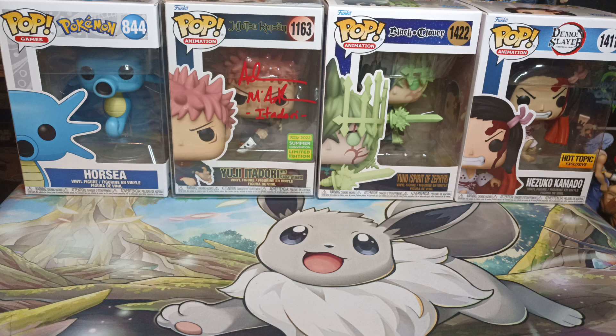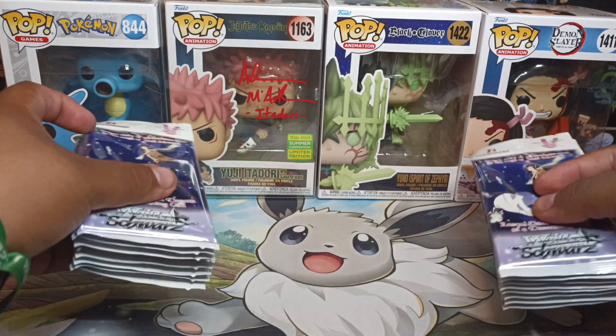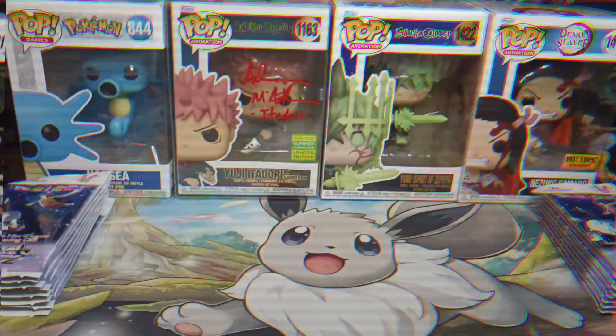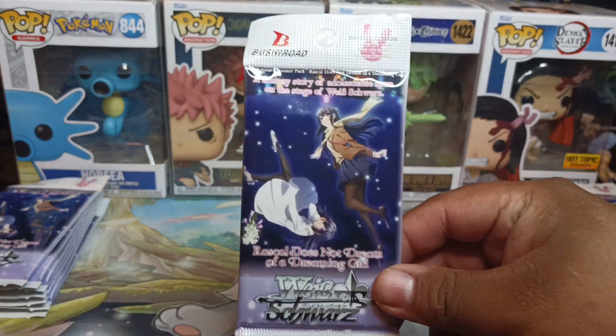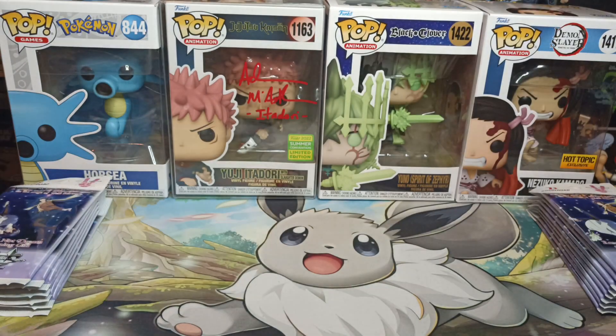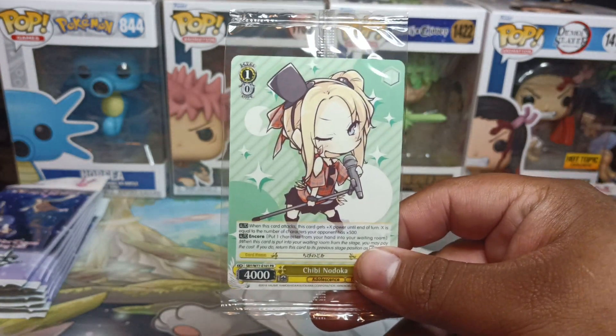It's actually a Weiss Schwarz set that has waifus. This set is a very, very popular set and I managed to find a box of this. I've always said cases are best when it comes to Weiss Schwarz. In case you're wondering, these packs right here have Weiss Schwarz on the front and bushy board on top — that's what you're looking for. There are also some nice promos in here.